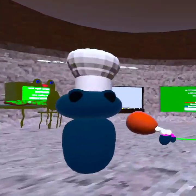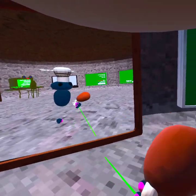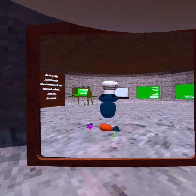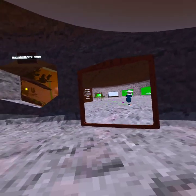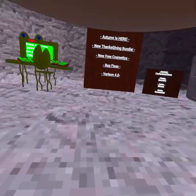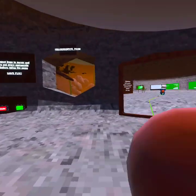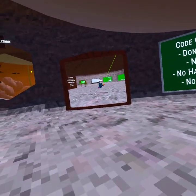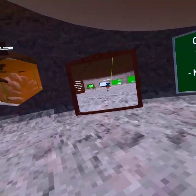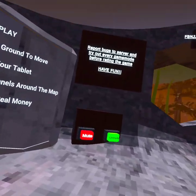Hi guys, this is day two of playing ripoff Fall Guys-attack games — well, day two of just playing Froggy Flyers. Last video we went over what there is and what cosmetics you can do in here. As I mentioned, it's kind of glitchy, so that's not my internet, it's just the game. I just want to let you know that.